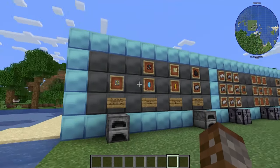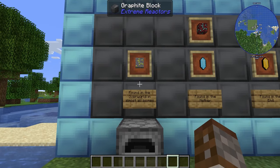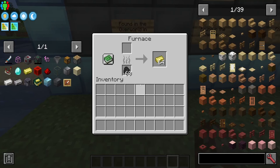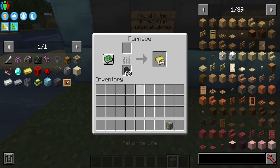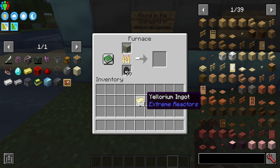I have Mekanism installed, so Mekanism's uranium is actually something I'm allowed to use with the reactors. But with this Yellorite ore, all you have to do is smelt it inside of the furnace and it will turn into your Yellorium ingot.